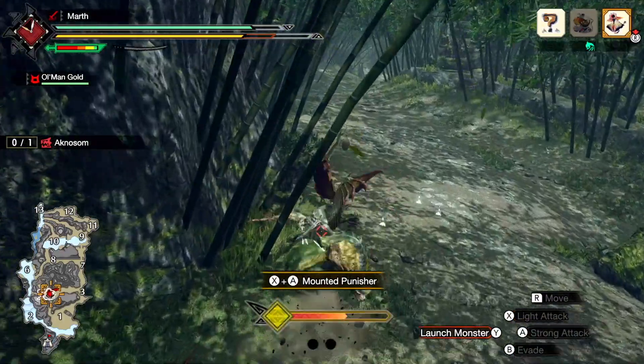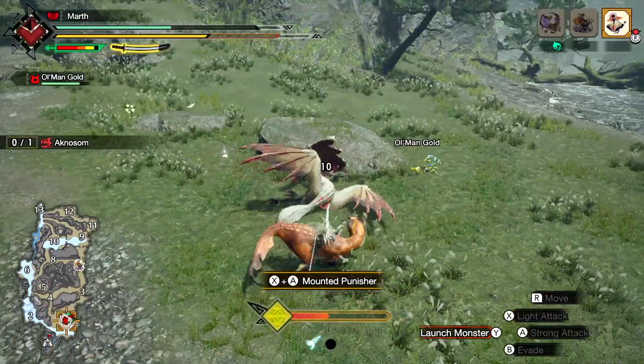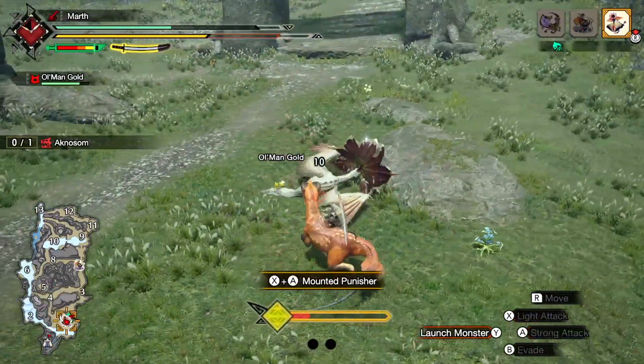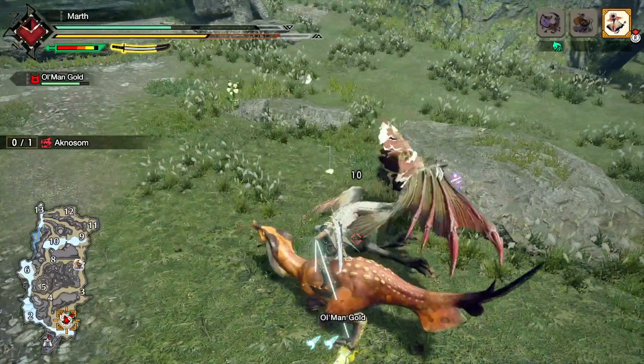The orange meter slowly decreases after becoming completely full. This tells you how long you have to use the mounted punisher, which is performed by pressing both X and A at the same time. It also auto-locks on.